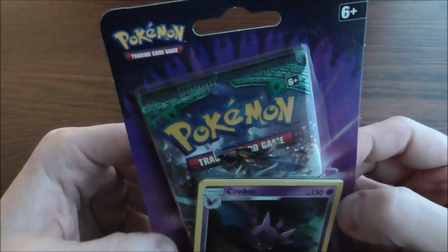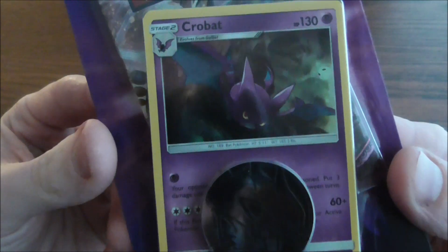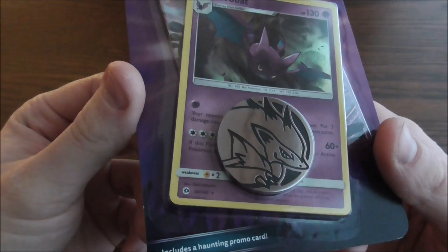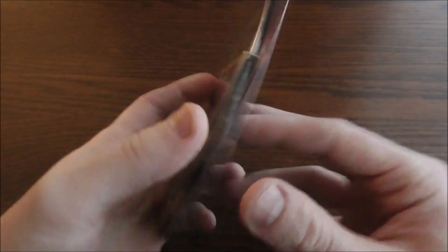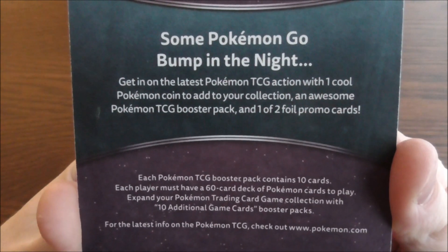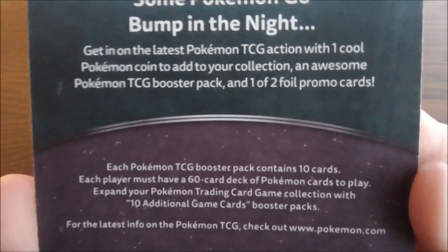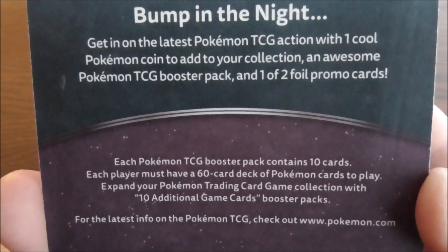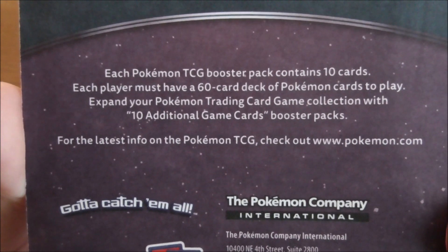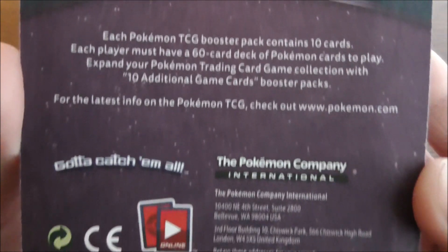This blister pack is highlighted with dark purple. It looks very nice. It has one blister pack inside. It has one promo card in Crobat, the evolved form of Zubat and Golbat, and a little coin of Zoroark. Let's have a look at the pack. Pokemon trading card game. Some Pokemon go bump in the night. Get in on the latest Pokemon TCG action with one cool Pokemon coin to add to your collection, an awesome Pokemon TCG booster pack, and one of two foil promo cards. Each Pokemon TCG booster pack contains 10 cards. Each player must have a 60 card deck of Pokemon cards to play. Expand your Pokemon trading card game collection with 10 additional game cards booster packs. Gotta catch them all.